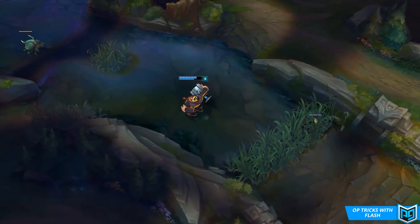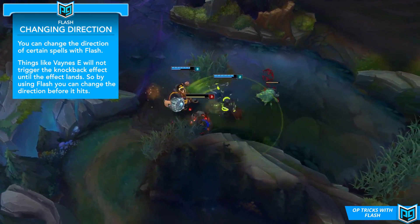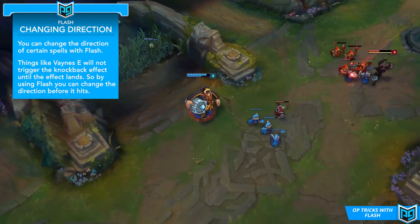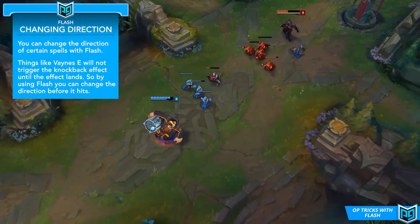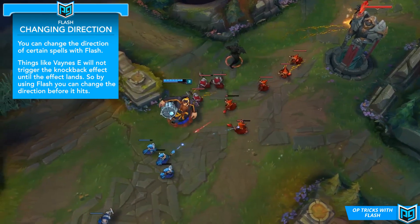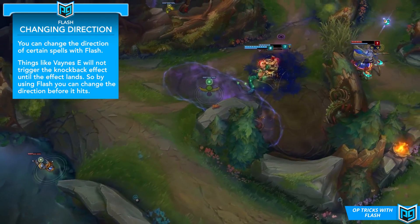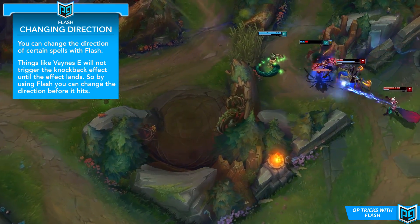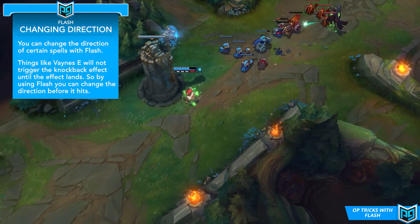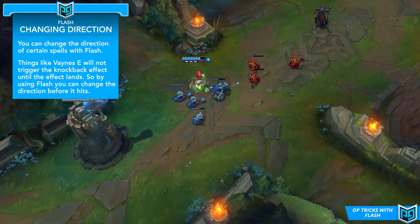Our next trick builds on the previous ones a little bit, and it's about changing the direction of an ability. This trick applies to both skillshots that have a direction-based target, and targeted abilities that have some kind of knockback effect, something like Vayne's Condemn. For the skillshot version, you essentially just animation cancel like we mentioned in the first tip, and the ability will cast from the direction that you're facing after the flash. This applies to area of effect or cone abilities such as Cassio's ultimate, Lux's ultimate, or Annie's W — where you can change the direction the ability is cast from by flashing in a way that changes your facing direction. Unfortunately it does not work for single target stuff like Ahri's Charm or Amumu's Q. The technique will still cause you to cast the ability from where you flash to, but it won't change the direction of the skillshot in that scenario.